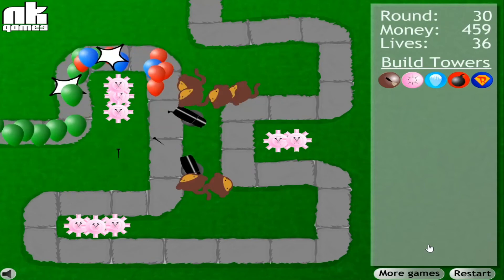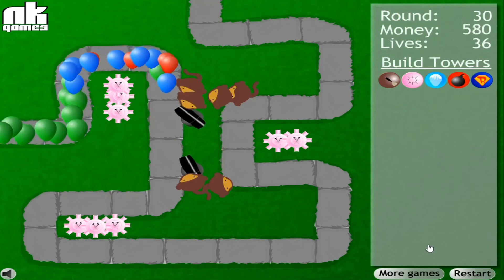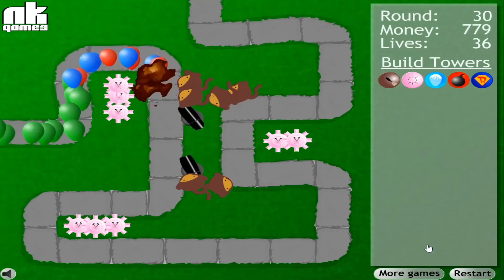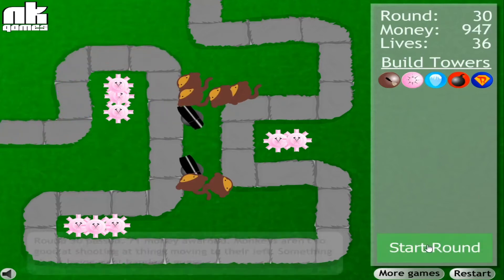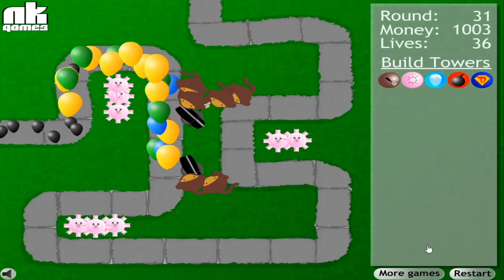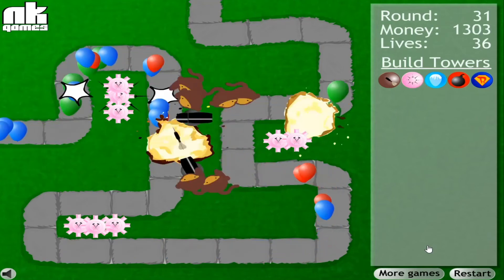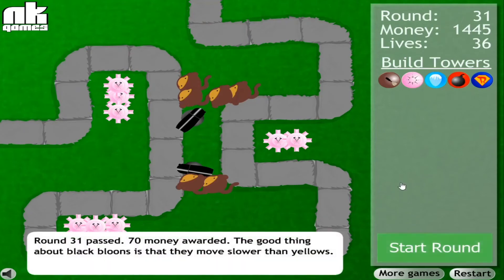It's definitely a bit harder because you can't choose what balloons your towers target in this game — they automatically aim for the first balloon. Well, except for tack shooters, which will just shoot every balloon in range because it shoots in eight directions. I'm skim reading these little text boxes every couple rounds now, just in case. That was close — I should build more towers.